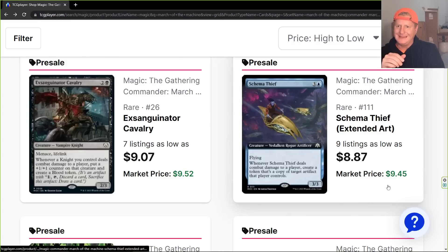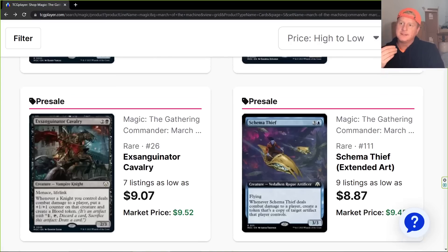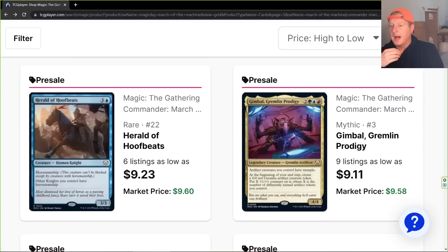Here's another one — $9.45. Flying boy. Whenever a game of a thief deals combat damage to a player, create a token that's a copy of target artifact that player controls. There is a lot of power that has been distributed from Phyrexia: All Will Be One into March of the Machines. I really like where Wizards is going with this.